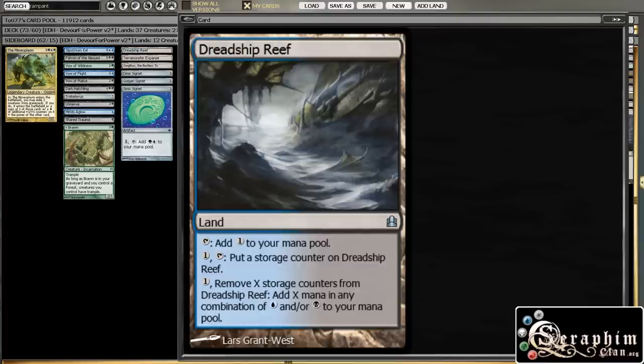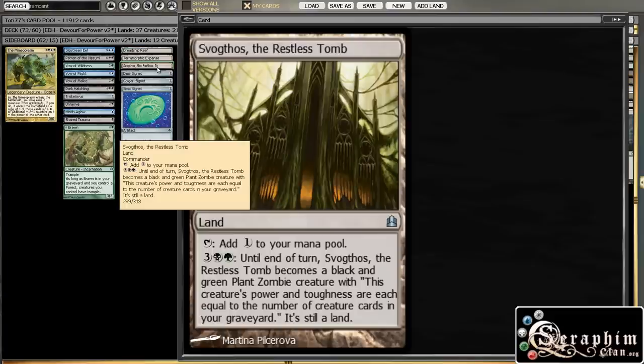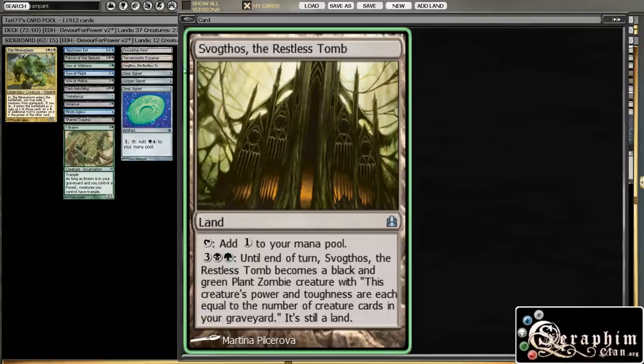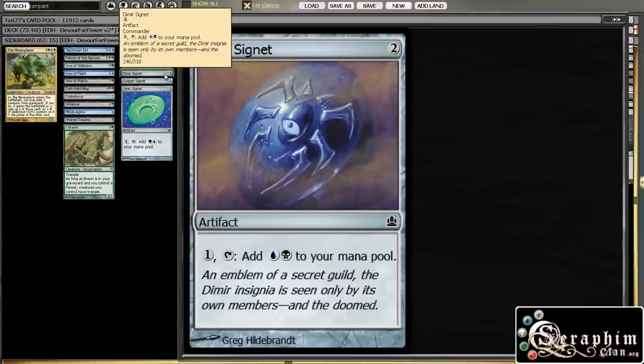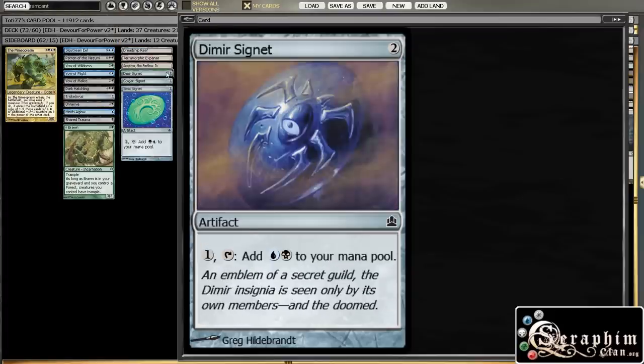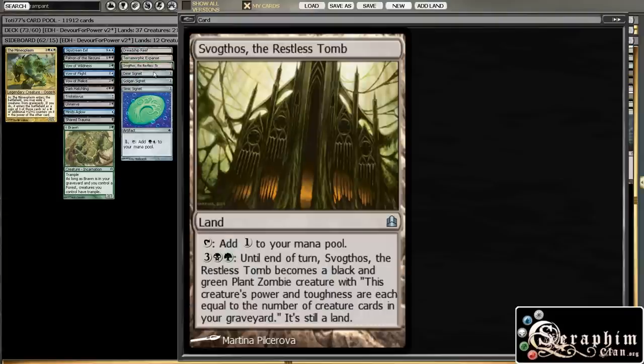Moving on — the deck originally came with 40 lands as well as all the other artifact acceleration fixing, and I think that's a bit too much. I think you can pull off 37 lands with all the artifact acceleration you have, so I just took away the three worst lands. One is cute because you can animate it into a creature, but it's just too expensive. And then the Signets — I personally do not like Signets and never play them in any of my decks, mainly because there is quite a bit of mass artifact removal, like Aura Shards or Oblivion Stone or Pernicious Deed. So we've replaced this ramp for some other kind of ramp.